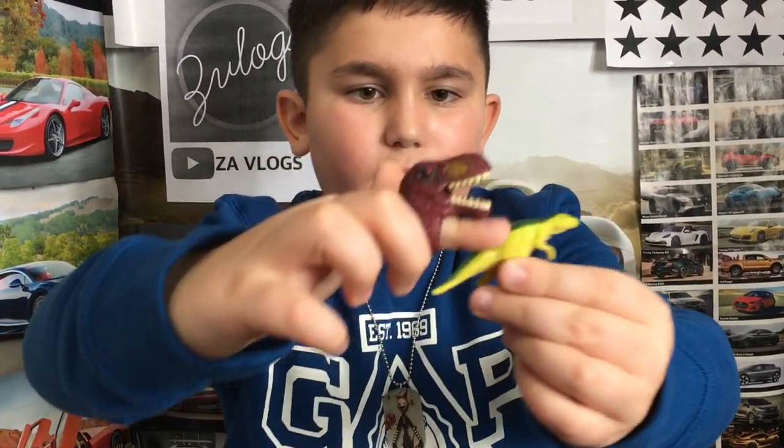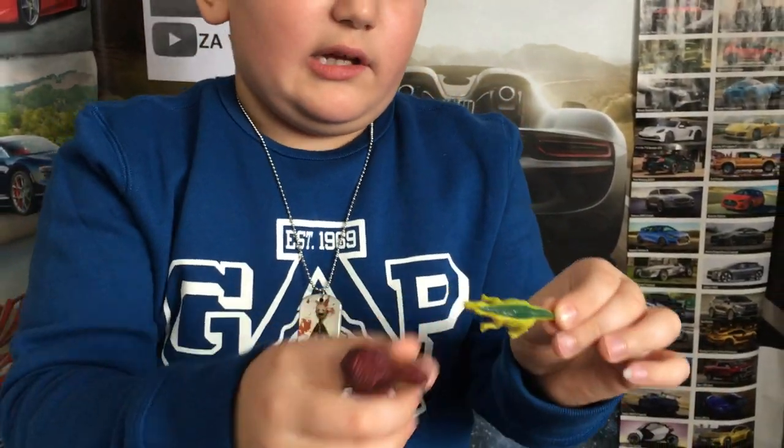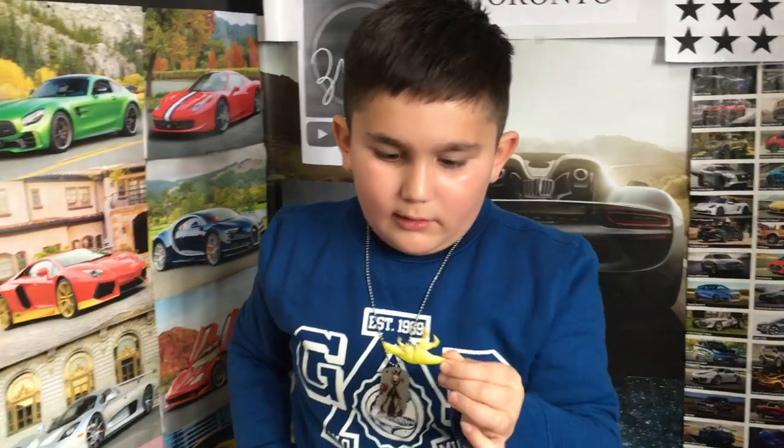It has a green stripe going down its back. It looks like an iguana kind of. It's yellow and whitish in color.